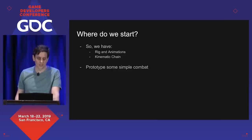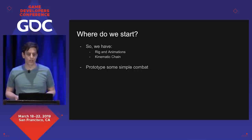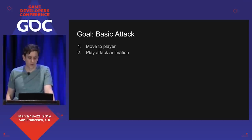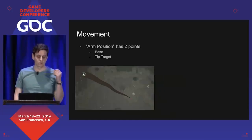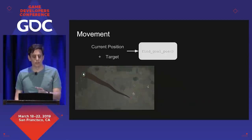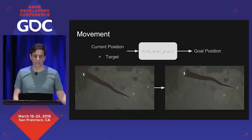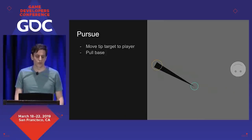So where do we start? We have these basic systems. We knew we wanted combat in the game, so let's start with that — move around a single tentacle and make it attack. The movement system is basically a function of taking a current position, which is the tip and base position, and a target position, pumping it through some move function and outputting a goal position. We'll ignore locomotion and clipping for now. For a pursue behavior, we want to move the tip target to the player, and then pull and push the base away from that tip target.